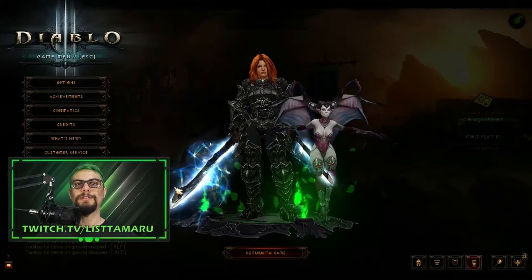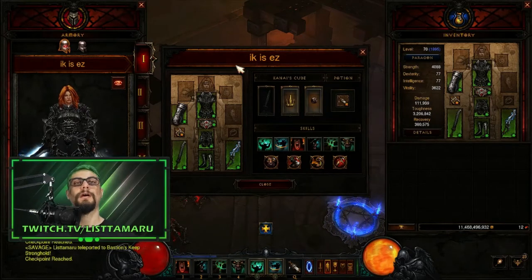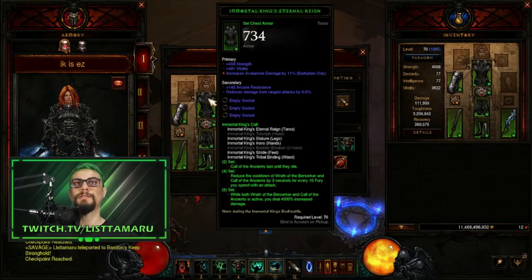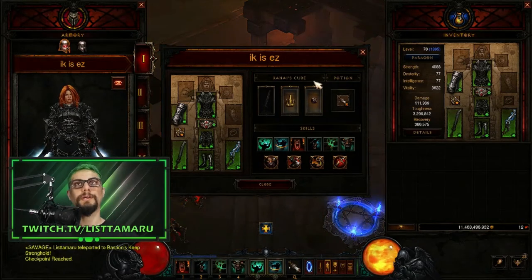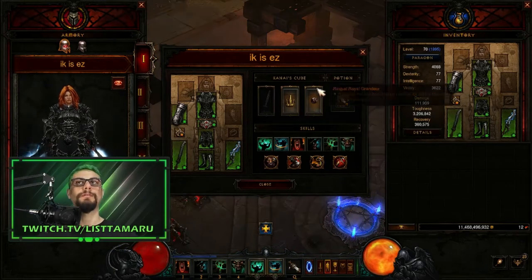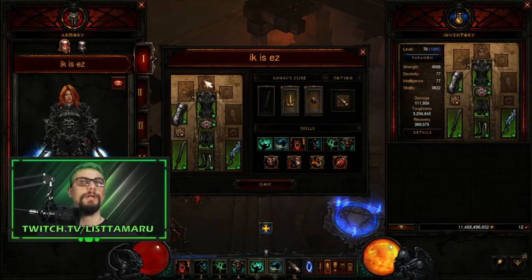Let's talk about the core values of this build. The core setup is based on having all 6-piece bonus of the Immortal King's set. As you can see I have all of them, but I don't have the helmet, so I am using the Ring of Royal Grandeur to emulate that helmet in the Kanai's Cube. But that's really unnecessary — you can just run with the normal Immortal King's helm, and that would be just fine.